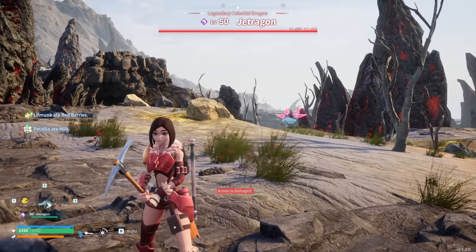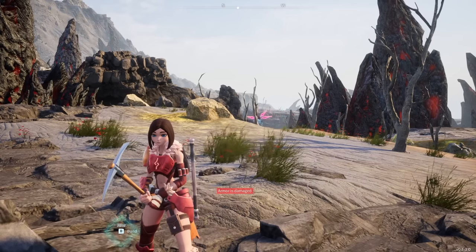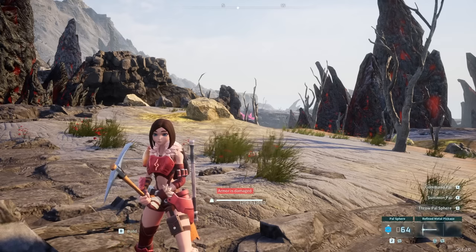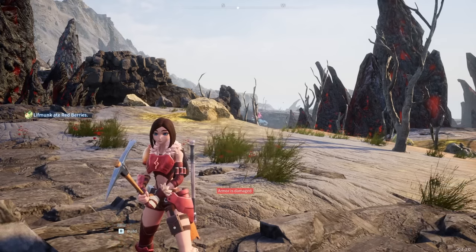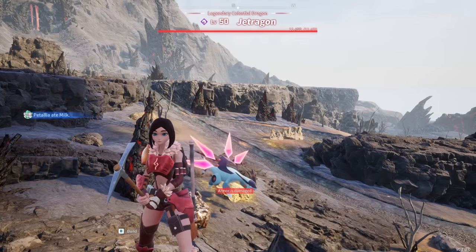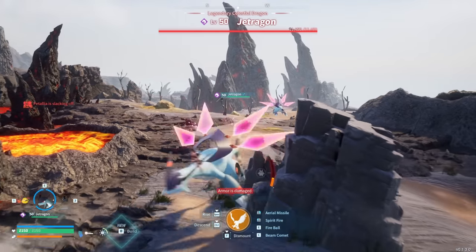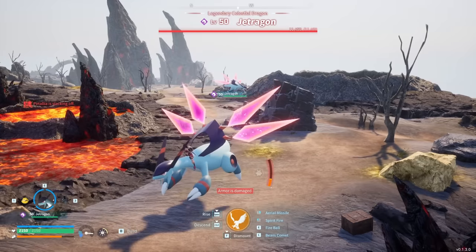I'm going to show you how to one-shot any open-world boss of any level while you are basically any level. You have to be at least level 2 in order to one-shot any boss in the entire game — in the open world. It has to be an open-world boss, like Jetragon. I'm going to show you how to do this on Jetragon specifically, and just know he's the hardest one to do it on because of how fast he is. Every other boss will be way easier than Jetragon, purely off of speed.